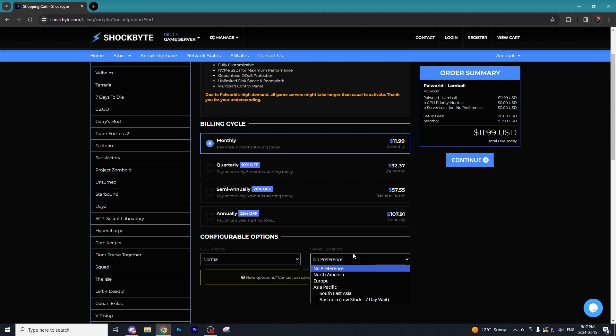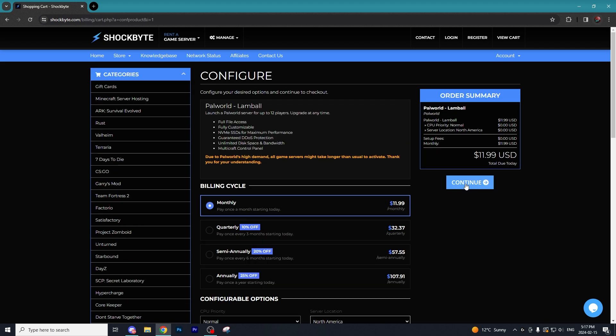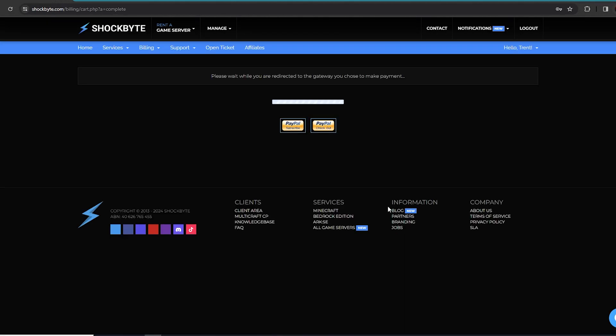Server location is actually pretty important. You want to make sure your location matches basically where the players on your server are going to be located. If you're from the US, you want to select North America; if you're from Germany or somewhere in Europe, you want to select Europe, and so on. We're going to select North America here and go ahead and hit continue.